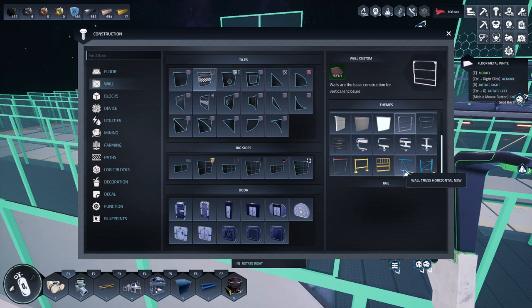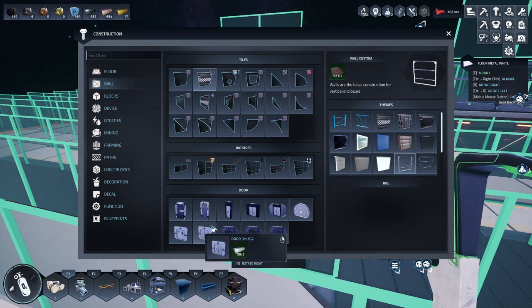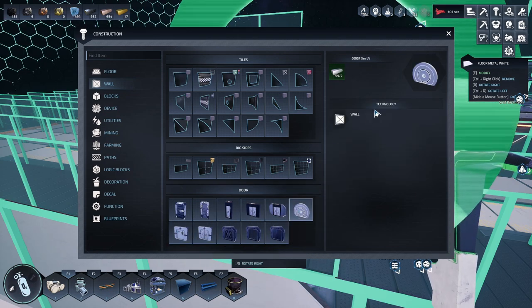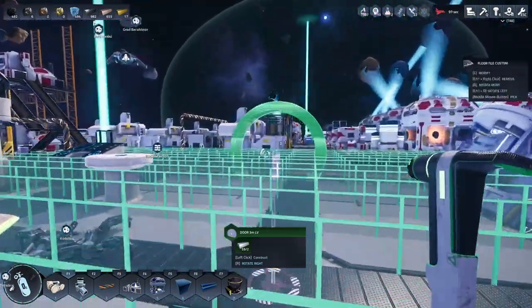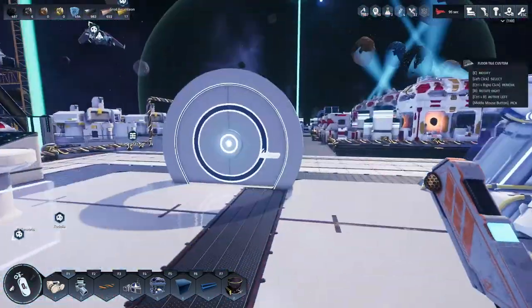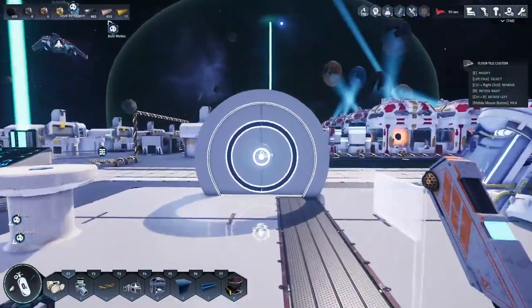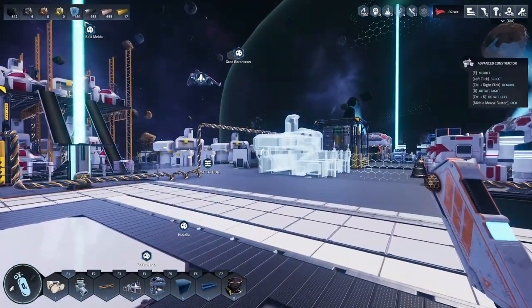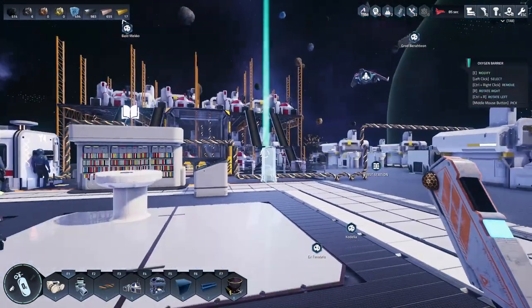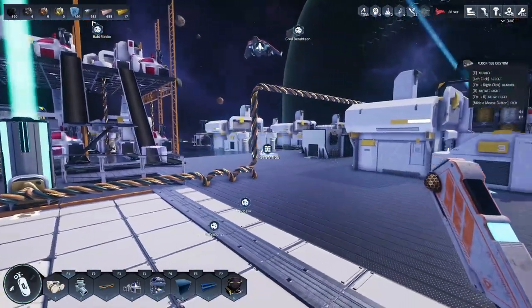I can duplicate anything that's got these marks here — the only ones I can't do are these ones in particular, except for the railings. Doors are standard. I do want to actually check out this door — place it down and see how it looks, see how it operates. I like it, so I'll go with that door. I gotta be careful though because my robotic assembler is gone — it used to be right here.